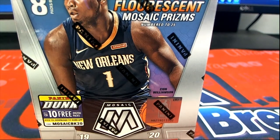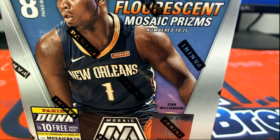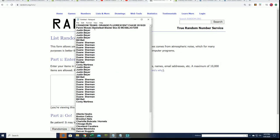Let's find out who gets what team in the break. Wishing everyone good luck — I think we are due for one of these script autos, rookie script autographs, or maybe we're due for a fluorescent mosaic prism parallel. I hope so. 209, that's our box.